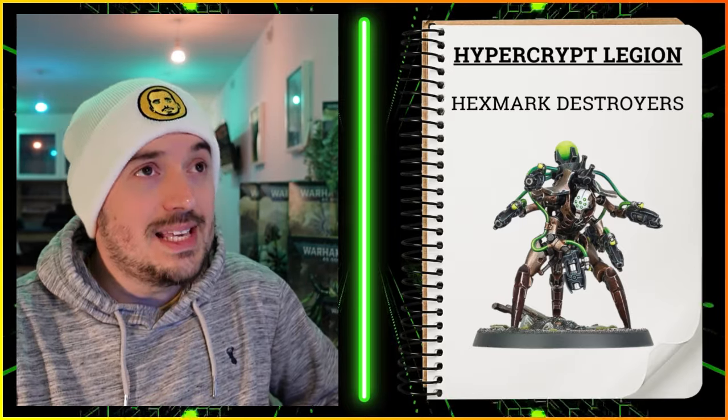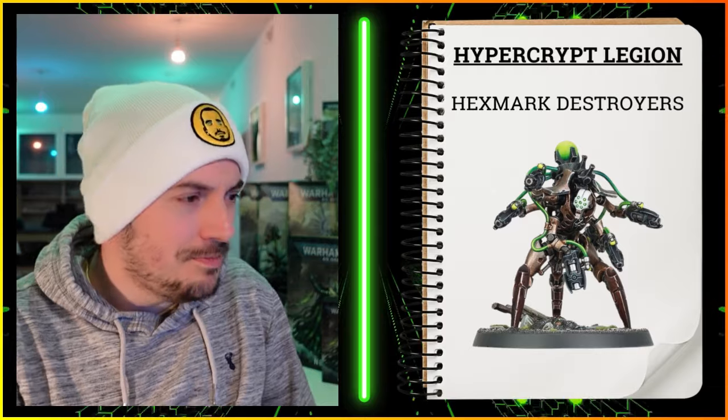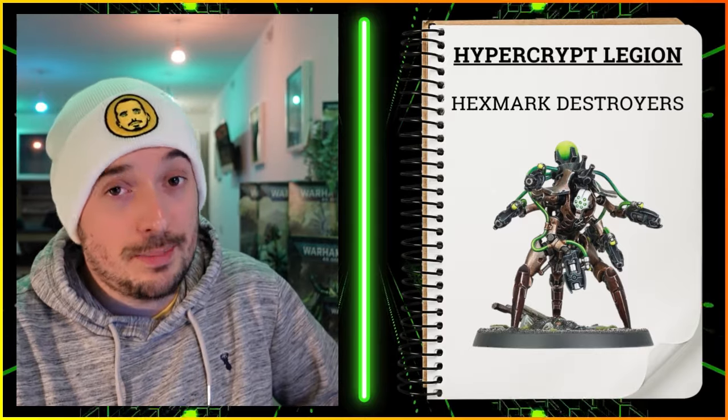Next, for a very similar reason, is the Hexmark Destroyer — 70 points, so five points more than the Deathmarks. They'll be doing the same sort of things: Deploy Teleport Homer, Investigate Signals, Behind Enemy Lines, and so on. They've lost Precision with their weapon post-codex — it now just ignores cover, which is not as good. However, the footprint of a Hexmark Destroyer is much better than five Deathmarks since it's one single base. Crucially, it has the Lone Operative ability, meaning it can't be targeted at range unless the enemy unit is within 12 inches, making it very survivable with terrain.